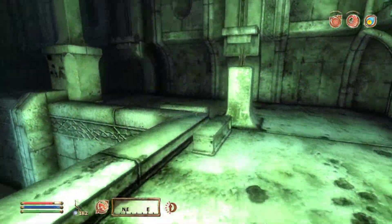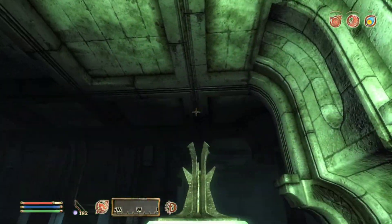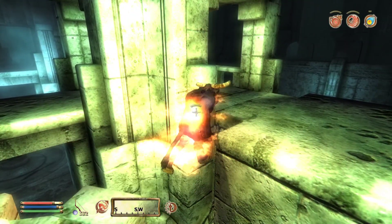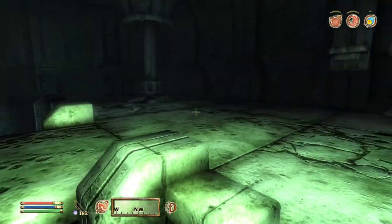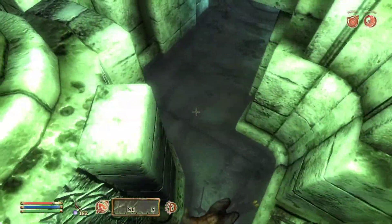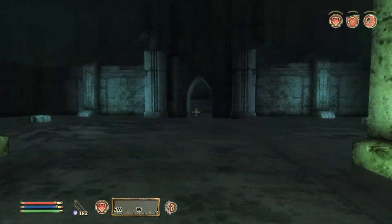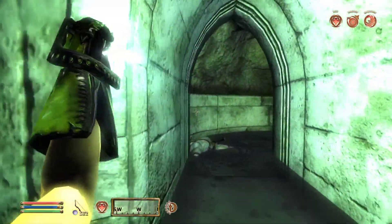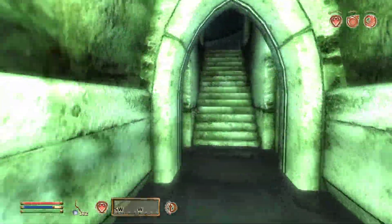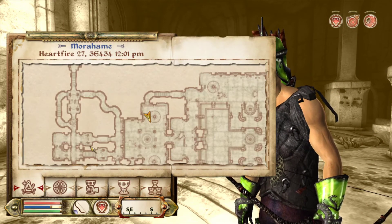Over here there are optional enemies that I believe we've already defeated, with the exception of you, who decided to drop on top of me. You're dead now. The purpose of this Ayleid Ruin I don't actually know or understand. Why do you have all those guillotines? Why do you have what looks like a sacrificial place here? This is such an odd place to have it.